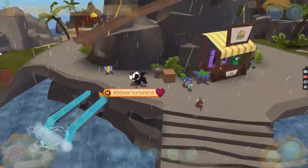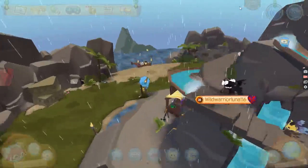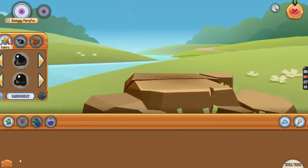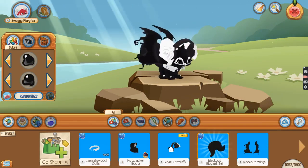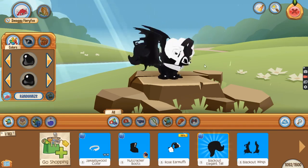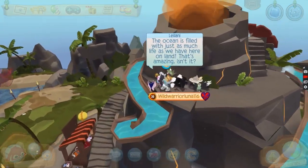Hey learners, welcome back to another video! Today we're gonna be finding out the Leelani tree, and I'm super excited. I actually made it off with my red panda — this really looks super cool. If you're wondering how I got the blackout wings, someone gifted it to me, so thank you so much! I really think this could be a great name for me, so comment down below if you agree. Anyway, let's check out the Leelani tree!